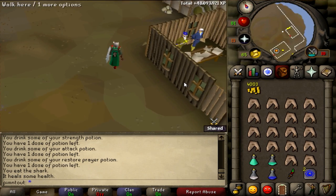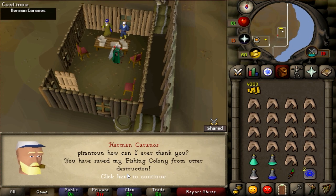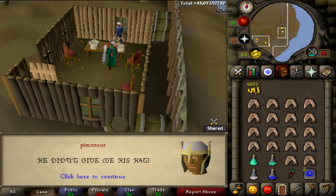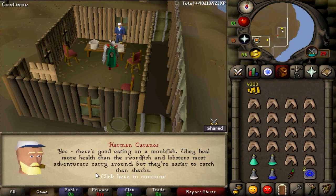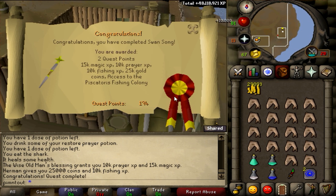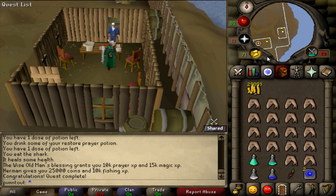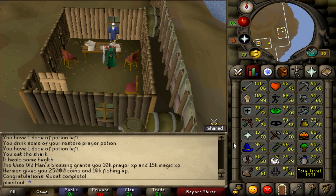Let's go talk to Herman. Quest complete! Congratulations - you just completed Swan Song. The rewards are: 2 quest points, 15K Magic XP, 10K Prayer XP, 25K gold, and access to the Piscatoris Fishing Colony - a nice place to get some fishing XP. Hopefully you got a level or two from this. Leave a like, this is a pretty awesome quest, and I'll see you guys for the next quest guide. Peace!